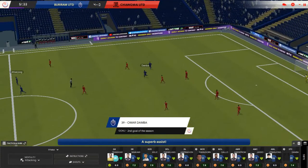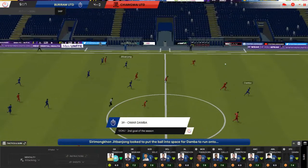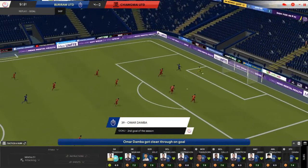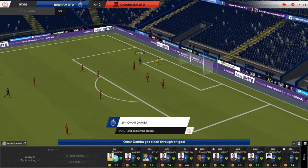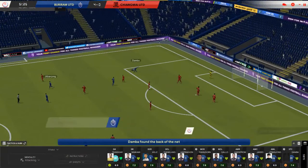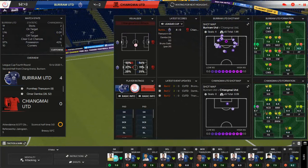Ball over the top took a bounce, one touch towards the goalkeeper, then hit it left foot hard and low inside the post — 4-0 on the day, that's his second of the game. Our dominance is really showing through now: 19 shots with 9 on target and a 1.96 xG with the 4 goals on the board.